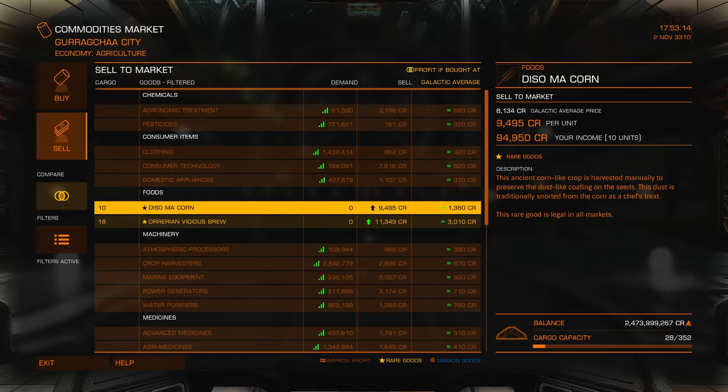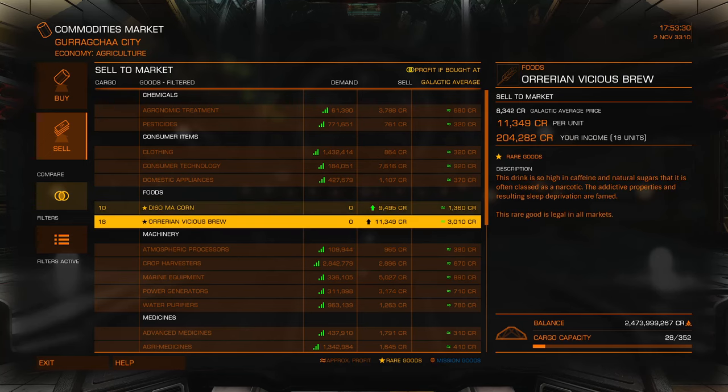This does seem like it is less than what I was getting yesterday by quite a bit. I had received 3,000 and then some merits — let's say around 3,000 merits for a total sale of 128 units of Ori and Viscas brew.